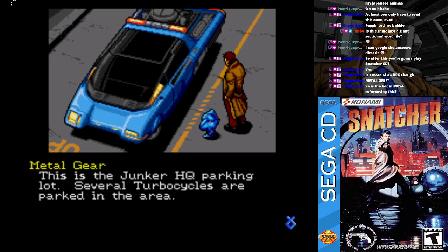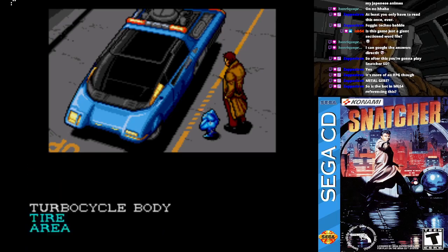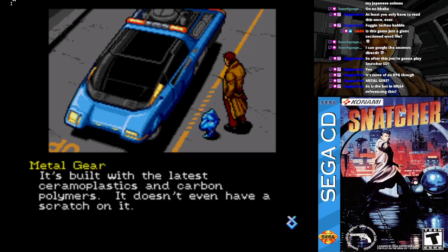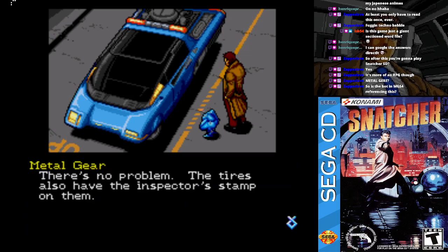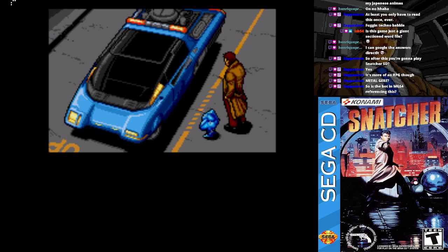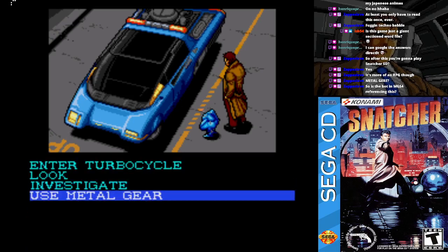This is the Junker HQ parking lot. Several turbo cycles are parked in the area. It's built with the latest ceramoplastics and carbon — God damn it, now I'll get my voices mixed up! It doesn't even have a scratch on it. The tires also have the inspector's stamp on them. There's nobody in the parking lot besides us.